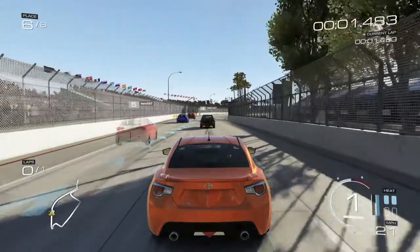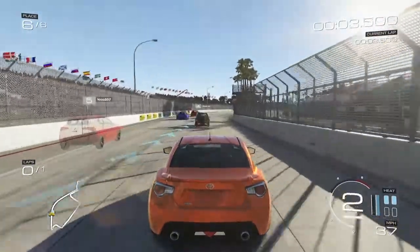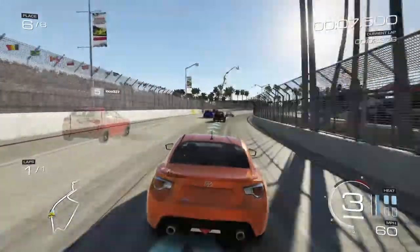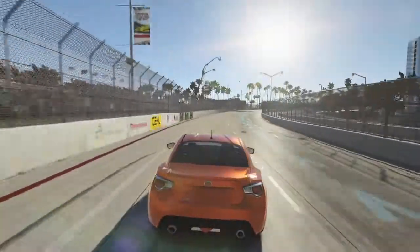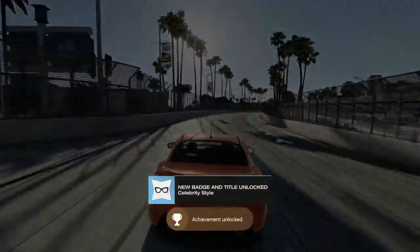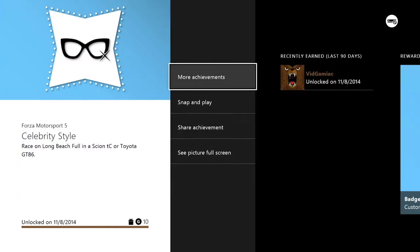All you have to do is just finish the race. On New Racer difficulty you should be able to win — easy peasy. Just drive around. Shouldn't take too long; it took me about a minute 54 with one lap. And once you cross the finish line you should get a super duper easy achievement — 10 Gamer Score. And that's all there is to it.